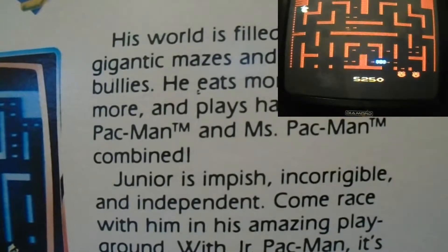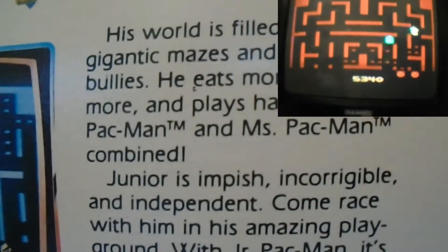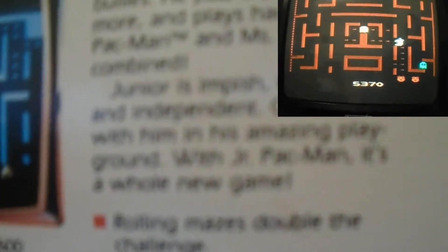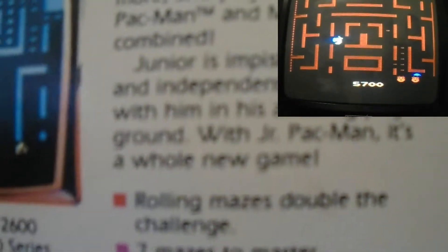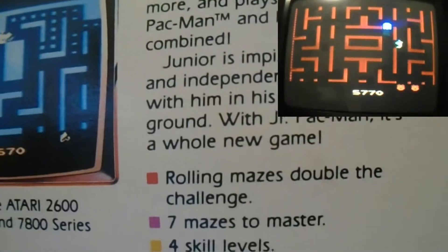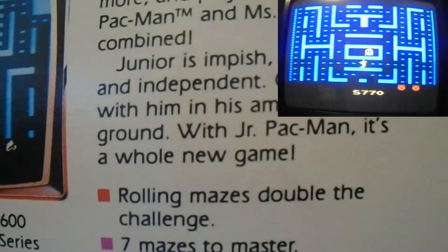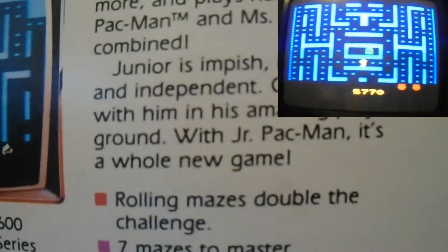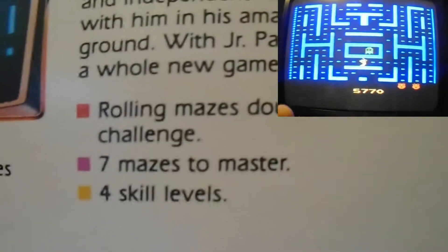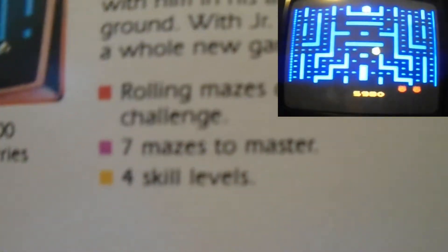His world is filled with gigantic mazes and nasty bullies. He eats more, runs more, and plays harder than Pac-Man and Ms. Pac-Man combined. Junior is impish, incorrigible, and independent. Come race with him in his amazing playground. With Junior Pac-Man, it's a whole new game. Rolling mazes double the challenge — seven mazes to master and four skill levels.